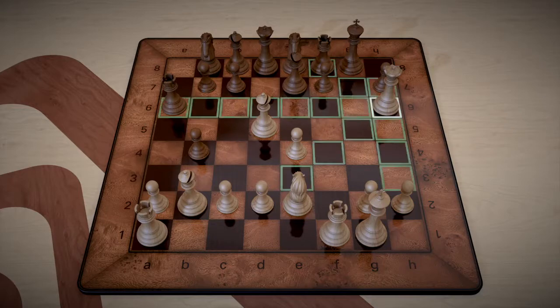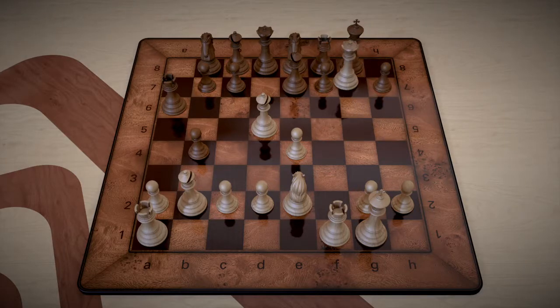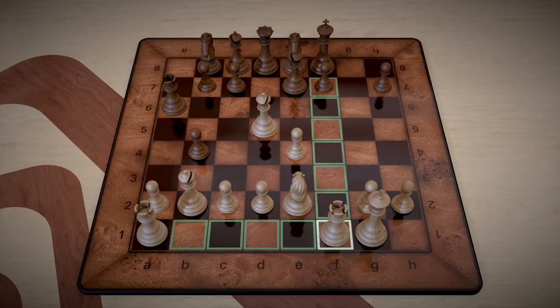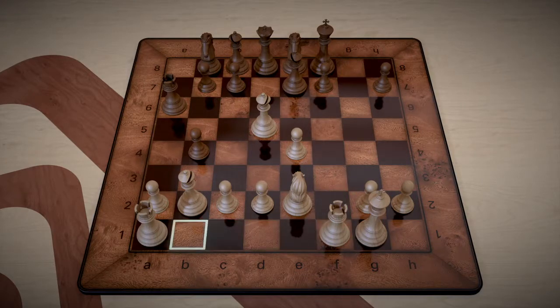The first thing we're going to do is improve our position. We're going to take out this rook right here — rook takes f8, check — which forces black's king to recapture. That's good for us because now we can execute the windmill concept.